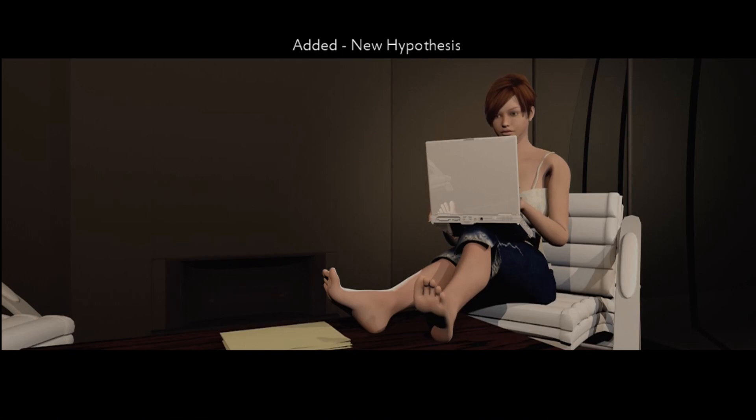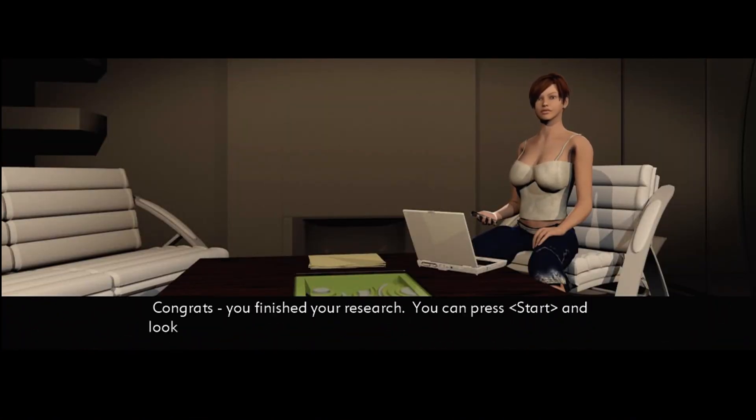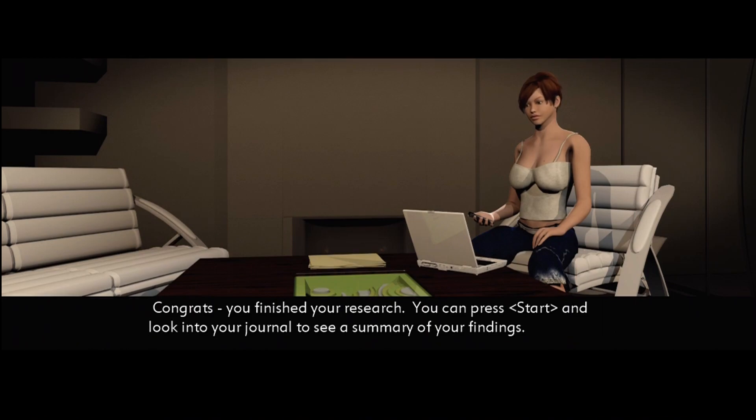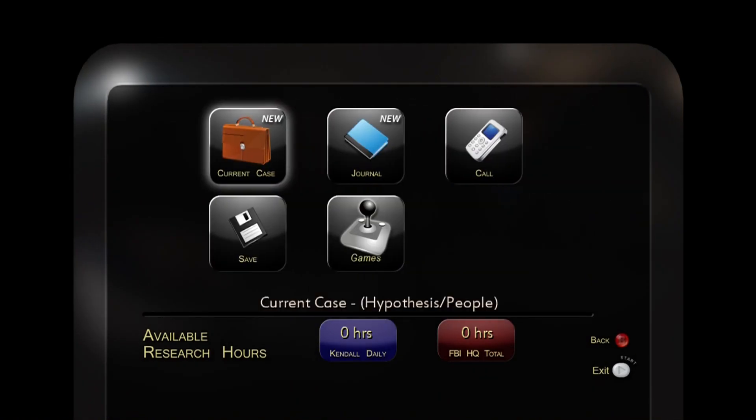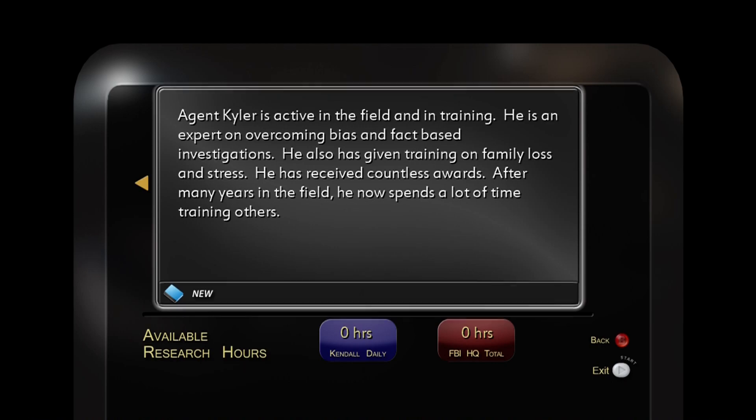New hypothesis added apparently. Agent Kendall's laptop is very precarious. Congrats, you finished your research. How does she make her top cling to the underside of her breasts like that? The developers clearly think someone finds this appealing. So what have we found out about Agent Kyler? He's active in the field and in training, an expert on overcoming bias and fact-based investigations, has given training on family loss and stress, received countless awards, and spends a lot of time training others. In other words, he's an overachieving prick.